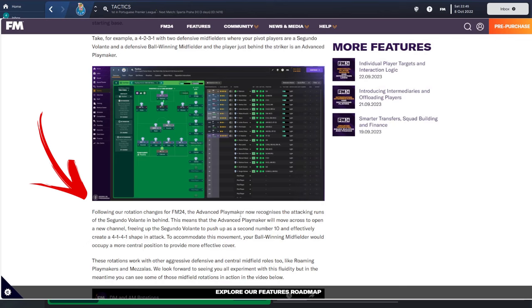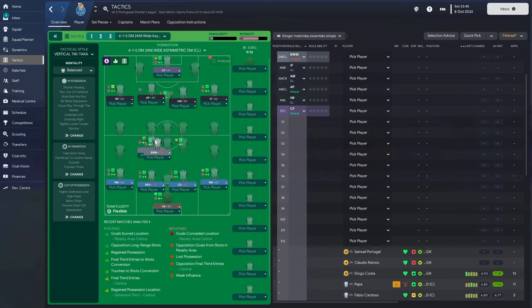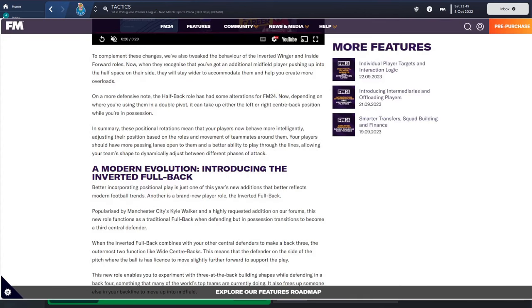Focus on this paragraph: following rotation changes for FM24, the advanced playmaker now recognizes the attacking runs of the segundo volante in behind. This means the AP will move across to open a new channel, freeing up the segundo volante to push up as a second number 10. The ball-winning midfielder will occupy a more central position. So in-game, when your volante bombs forward your AP knows he's there, moves across, the volante occupies that position, and the BWM sits in the middle with more space to cover counter-attacks.